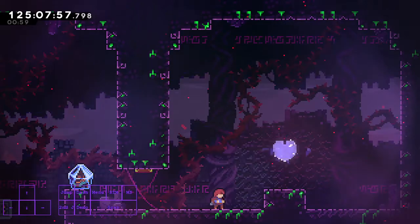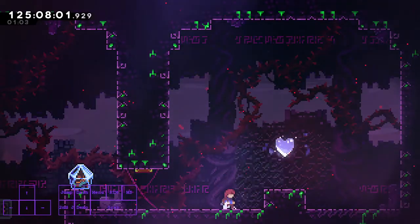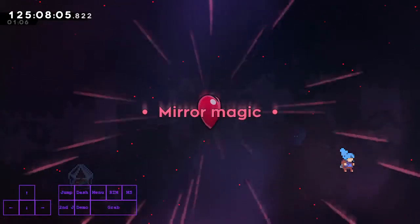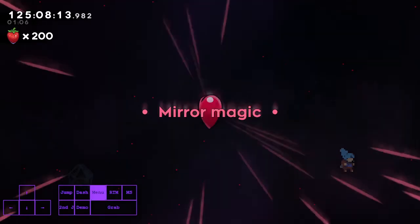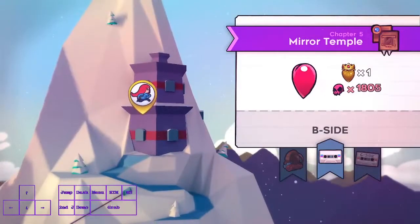The hearts are also a bit different in this patch — there are two things to note. As you can see, when you collect a heart the file time still runs, so it's faster to return to map. And as mentioned, you can press up to return to map, so as soon as you collect the heart just go all the way down and get out of the chapter.